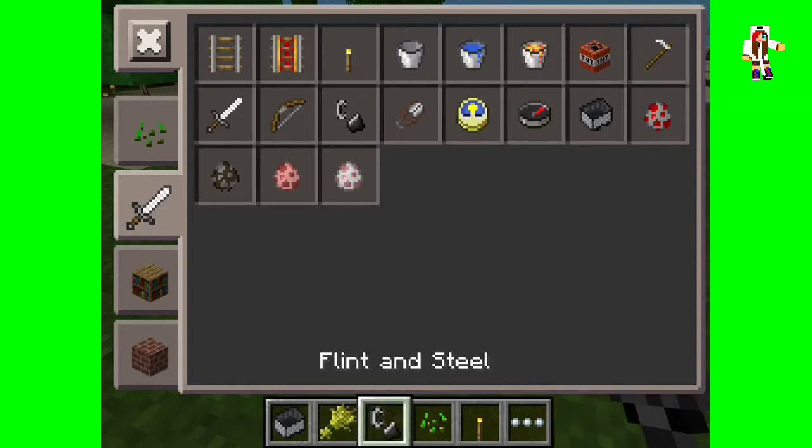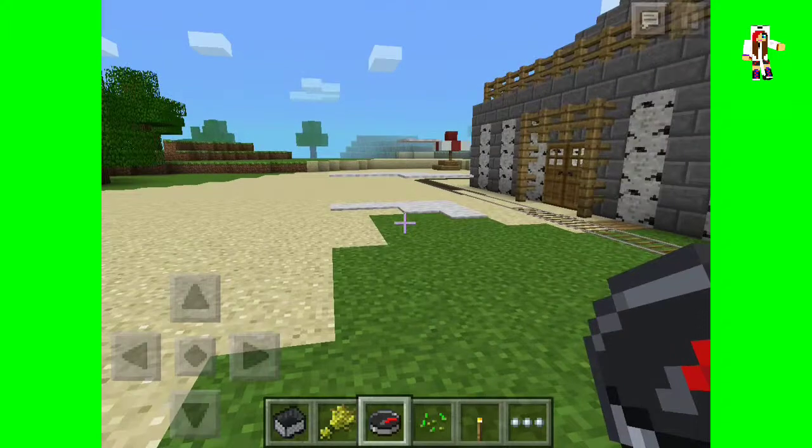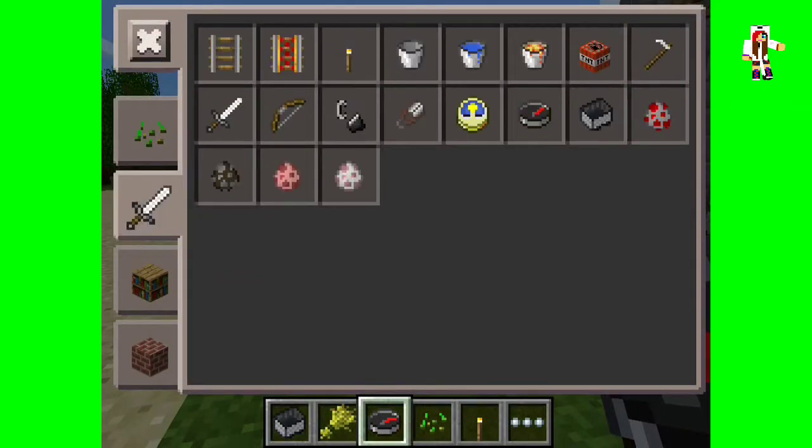They've also added TNT and flint and steel, which is awesome because you can blow up stuff in creative now. They've also added clocks — I don't really know why, since it's always daytime. It'll be cool if it goes nighttime in 0.9.0. I've also heard there's going to be skins, endermen, and texture packs in the next update. They also added a compass that points you in some direction.